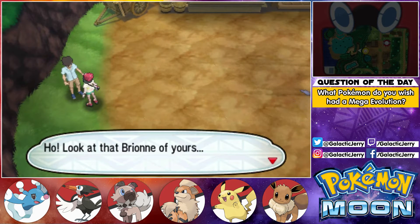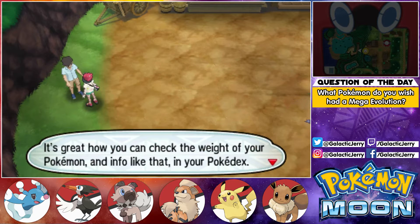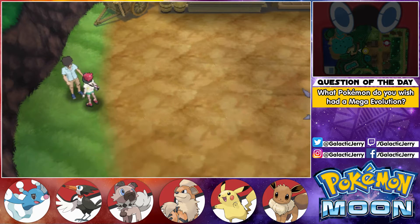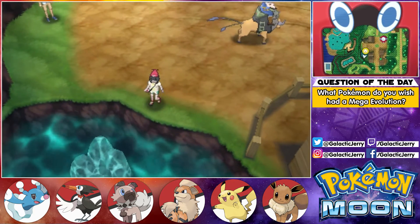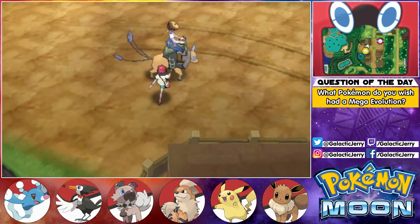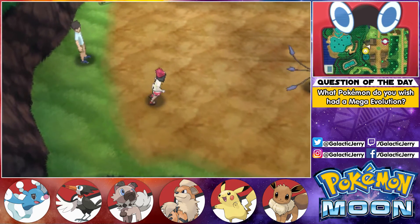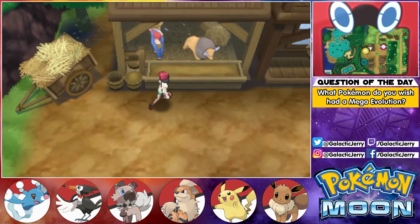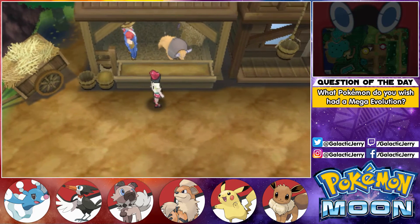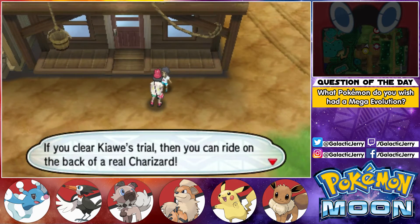Let's talk to this guy here. Oh look at that — your Brione weighs less than 110 pounds, so it won't take too much damage even if it gets hit with a move like Grass Knot. It's great how you can check the weight of your Pokémon and info like that in your Pokédex. Okay, here's another hidden item — it's a Fresh Water. And if you clear the trial, then you can ride on the back of a Tauros — you can actually fly through the sky.